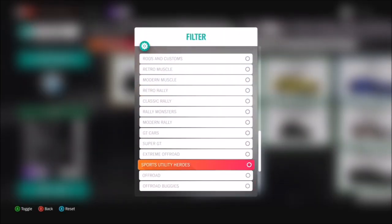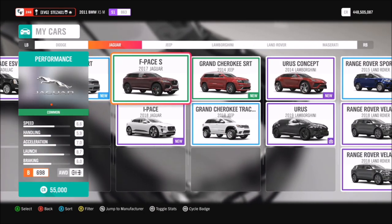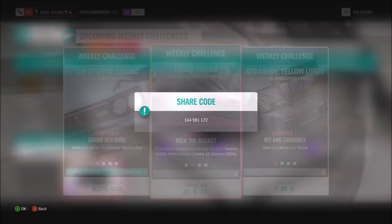First of all, I just filtered my vehicles to show the Sports Utility Heroes. I'm assuming you guys will probably have a fair amount. I went for the 2019 Lamborghini Urus, but you can use whichever one you want — it's entirely down to yourself. I also have a tune for it, so the share code is 164981172, and this should hopefully help you complete one or two of the challenges a bit quicker.